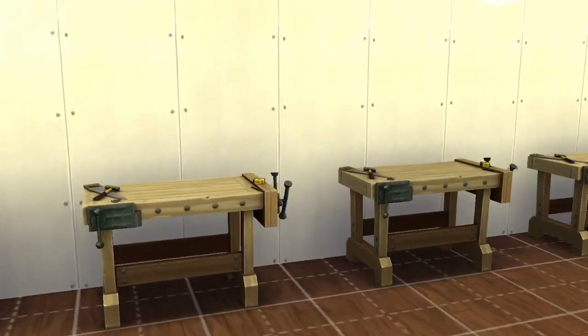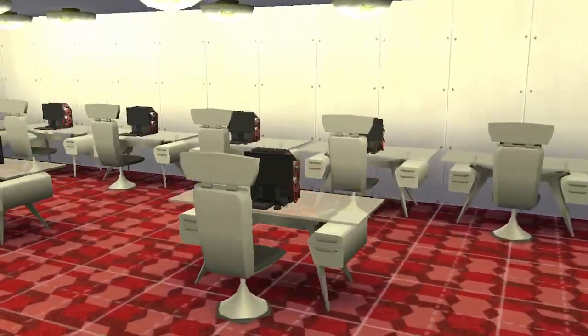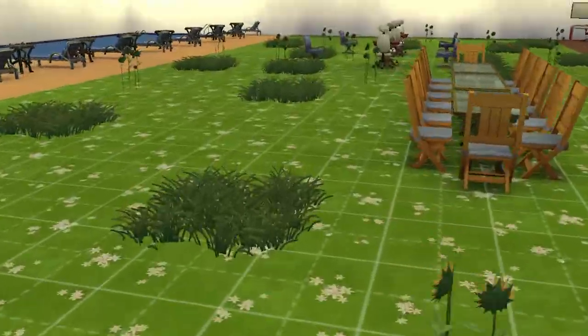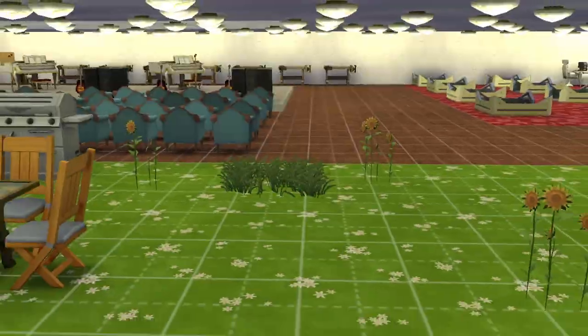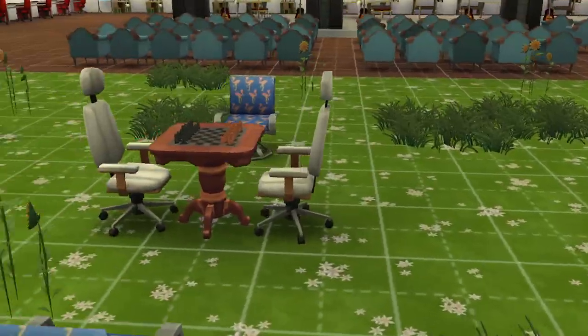And a whole bunch of production stuff. We've got a gaming section with a whole bunch of gaming computers and stuff like that. We've also got an easel here for the art and stuff. A nice little barbecue grill. Chess, and seating for people who want to watch.